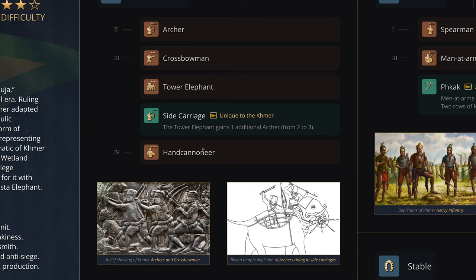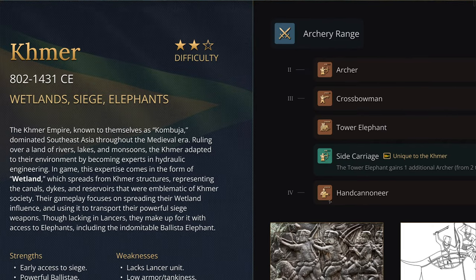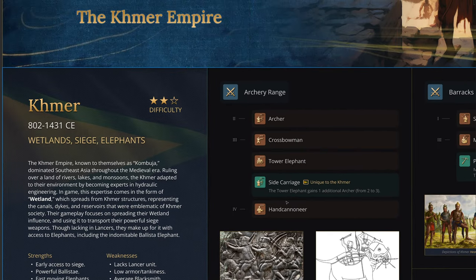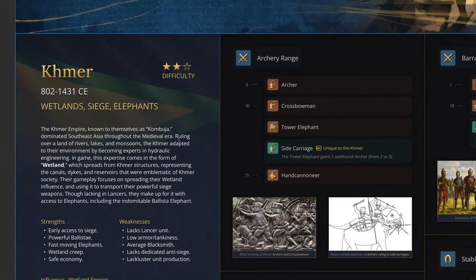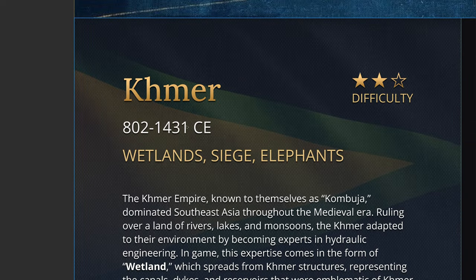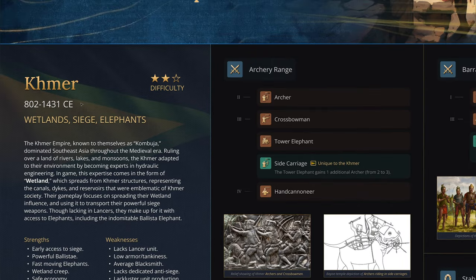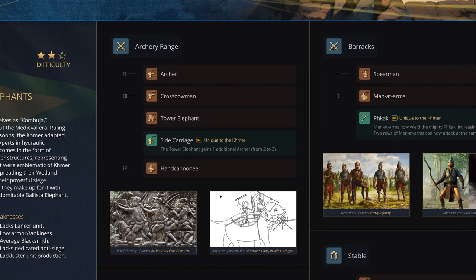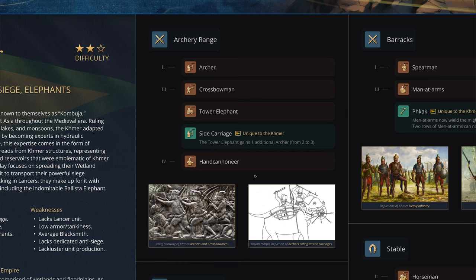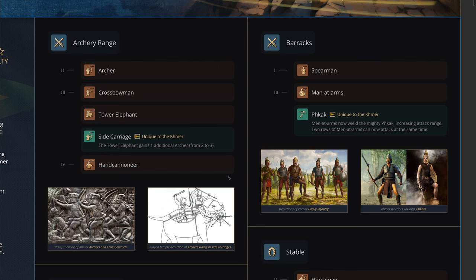In Age 4, they'll get access to the hand cannoneer as a standard unit. Historically, the Khmer Empire had fallen by 1431, so hand cannons weren't particularly significant for them. There were some Khmer-Cambodian resistance fighters who allied with the French when they were first trying to colonize the region, so perhaps you can imagine a later variant of a Khmer hand cannoneer appearing — just use your imagination there.